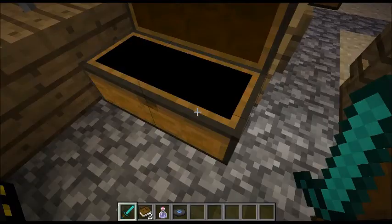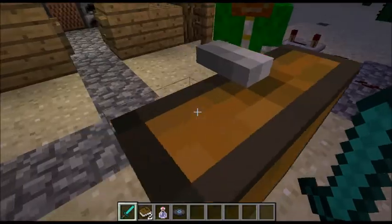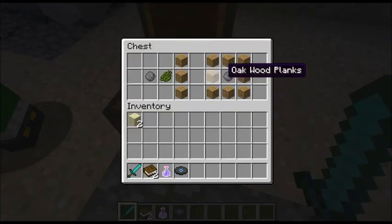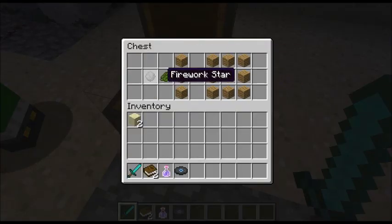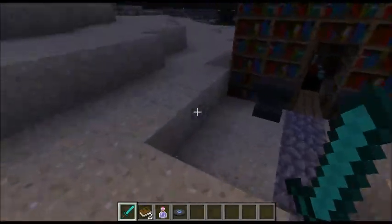If you come outside, this is the trail thing in this chest. You have to have the coloured firework star, and it has to have had a diamond in it to make the trail. Then put any colour with it and it'll just add a trail to it.